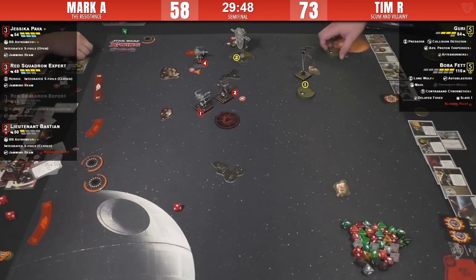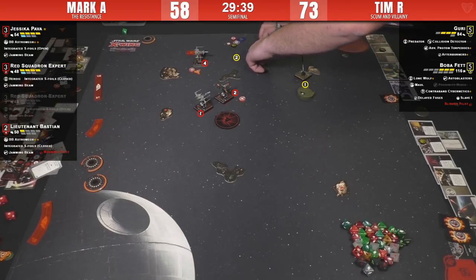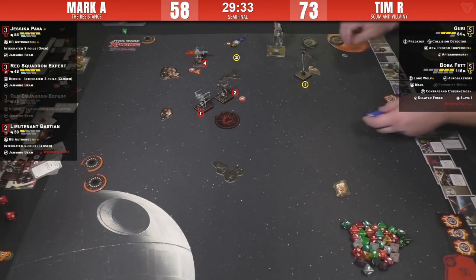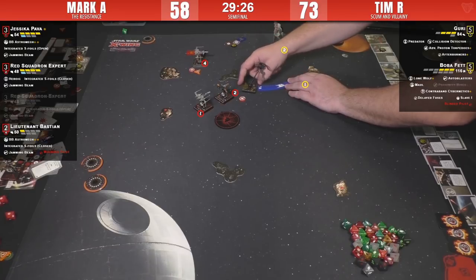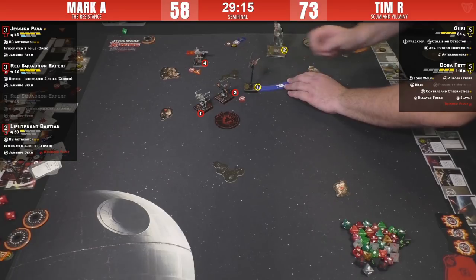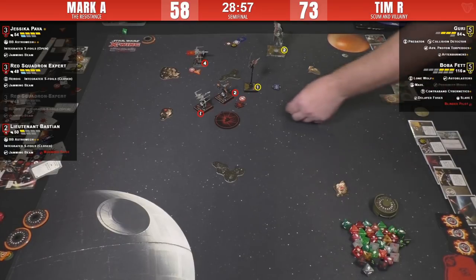Oh, that hurts — takes another hit from the rock. Unfortunately he's now taken three damage from rocks. Both damage — that's tough. I think we're seeing a final Advanced Proton Torpedo, target locked, getting the focus. But I'm wondering if he should barrel-roll out of number two's arc. Boba did move — so number two can shoot Boba Fett no matter what. The question is whether he would take a range-one Guri shot here.